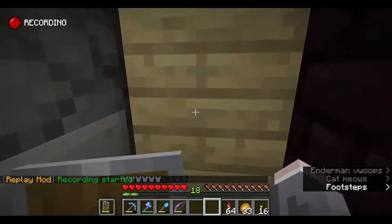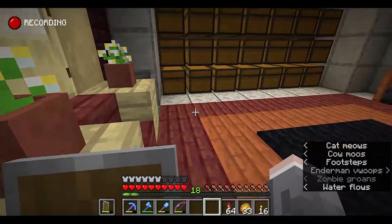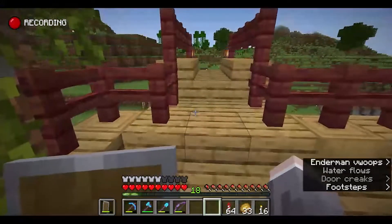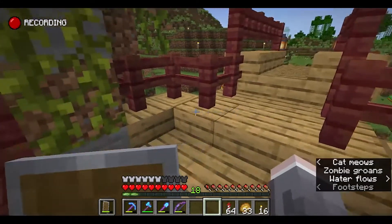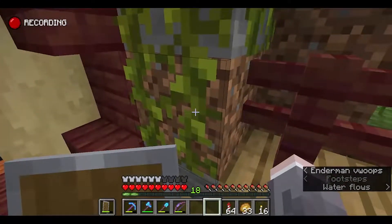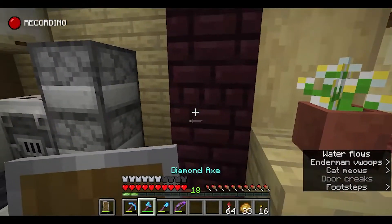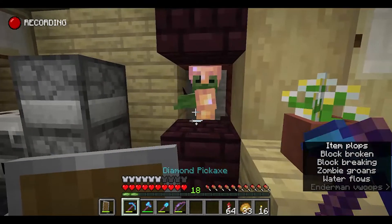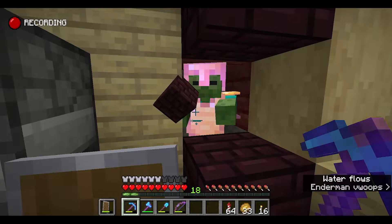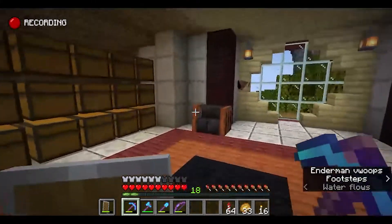I've been hearing something in my home. I can hear a zombie somewhere nearby. I looked underneath, I dug out all around underneath looking for a cave. If you look at the arrows and the subtitles here — I'm pretty sure there's a zombie in the wall. There he is. Snazzy gold armor. He's ready for the club. He looks pretty good. Let's get him out of here.